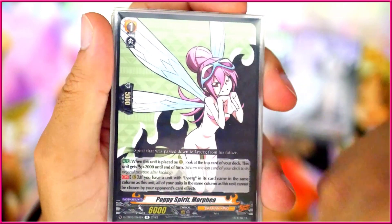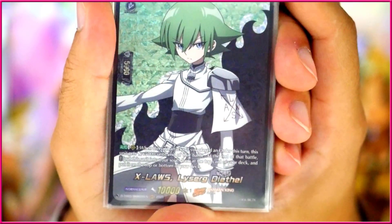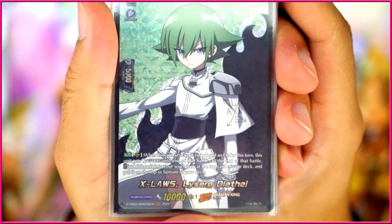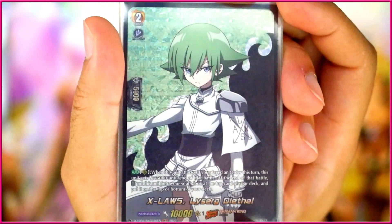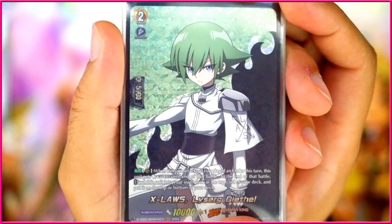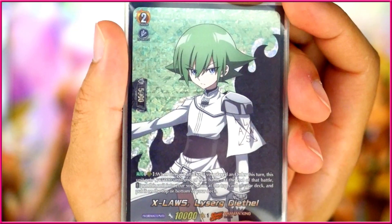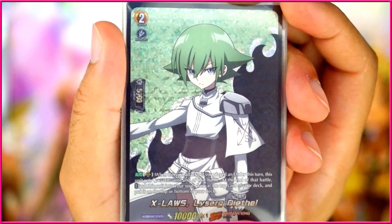You can also use that same Morphina to Oversoul with. We've also got the other Le Surge here — the Rearguard Le Surge. This says when this unit attacks, if you played an order this turn, this unit gets 5k until end of that battle, and at the end of that battle you can put it into Soul and look at the top card of your deck, putting it on top or bottom. One of the main issues with Le Surge is he doesn't really have great dedicated attacking Rearguards. This one is decent because it gives 5k to itself, making it 15k, but going into Soul doesn't really help much since you don't really need Soul in this deck. I kind of just use this as a 15k beater.